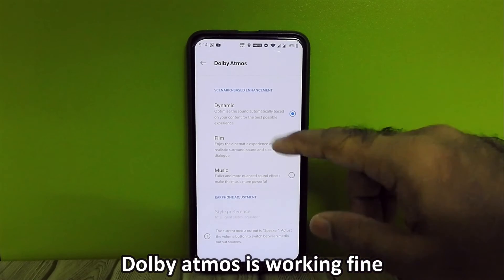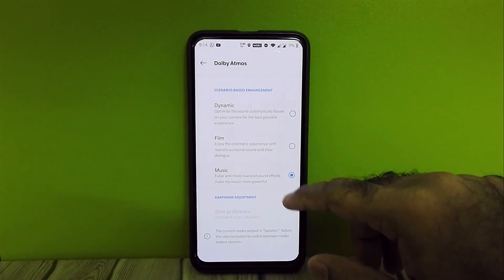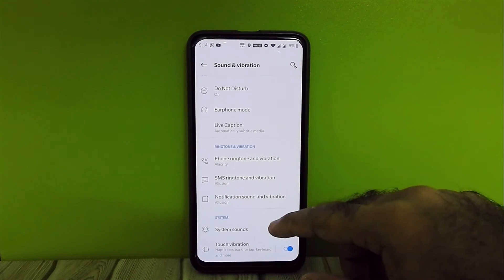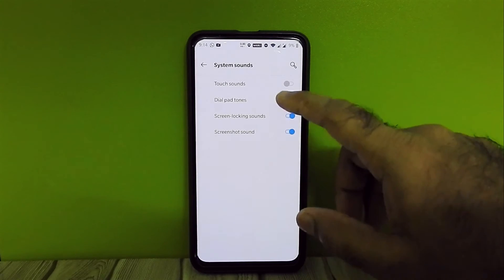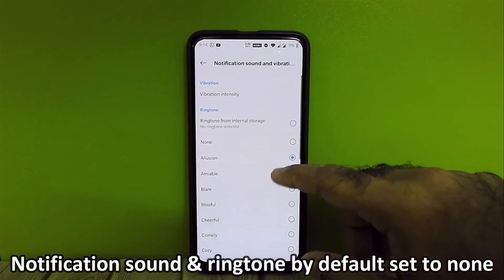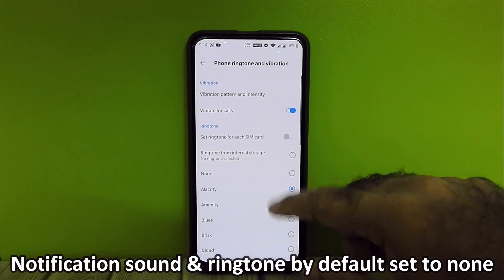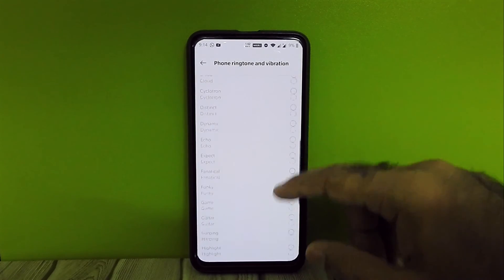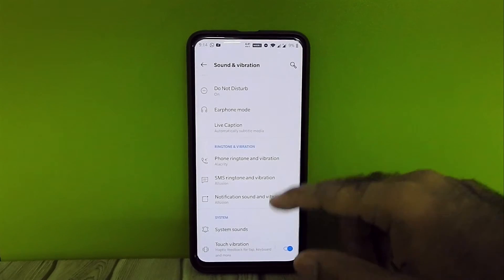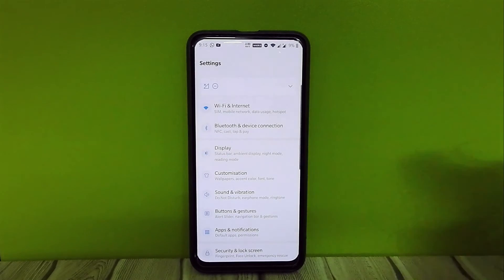Dolby Atmos is there and is working super fine. By default, notification sounds and ringtones are set to none — we have to set them as per our liking.